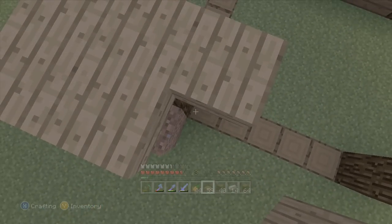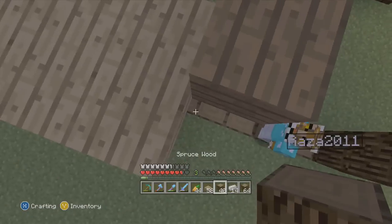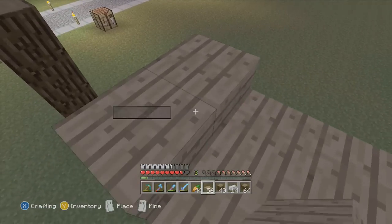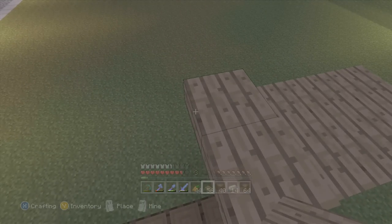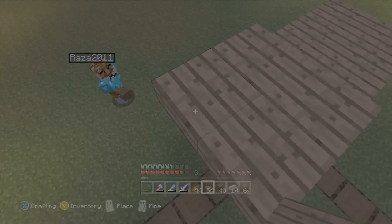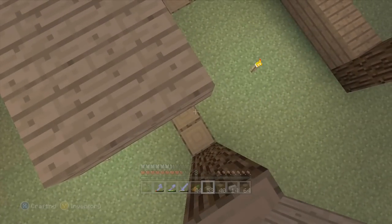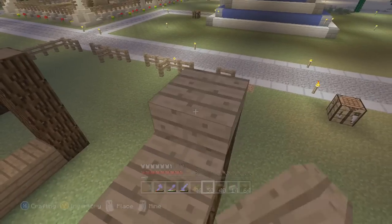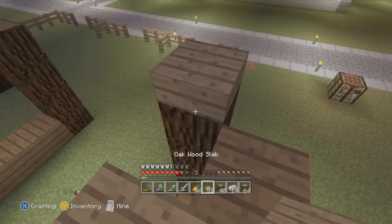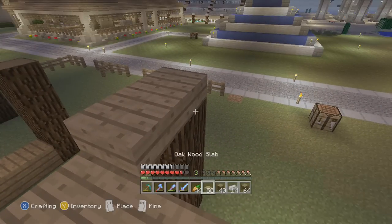Put one right here, then one like so, and then we're gonna have one overhang of course. Like that - and then oh yeah, there we go! Thank you, that worked out perfect. Now we're going to do another three here. I can't believe it's getting dark already - we're going to have to run inside again.